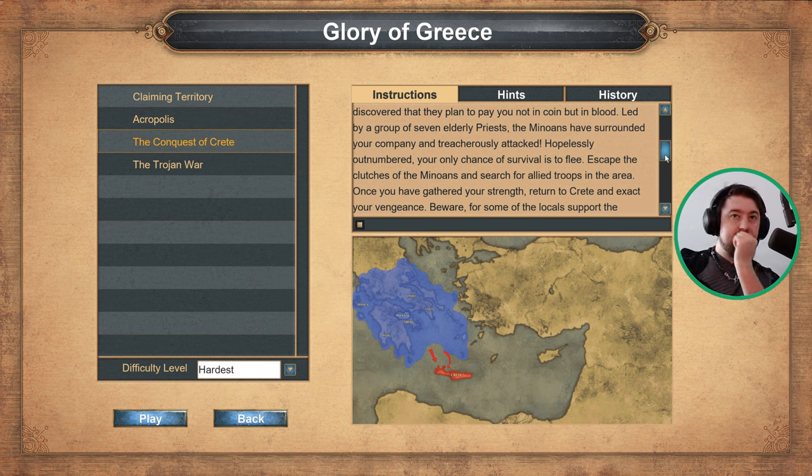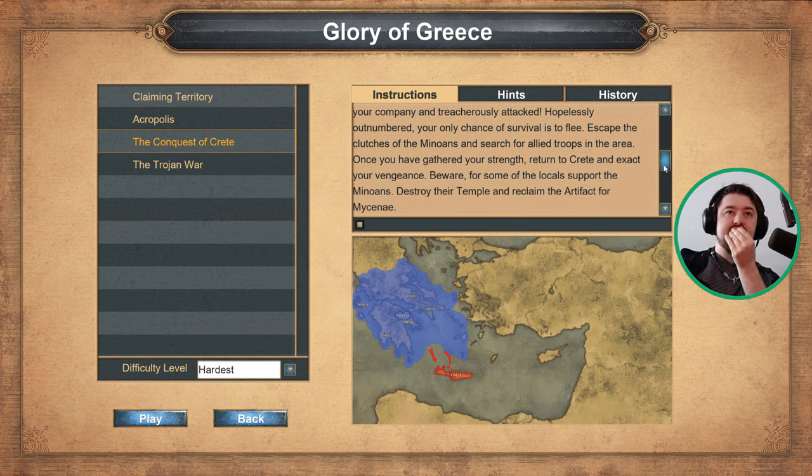Escape the clutches of the Minoans and search for allied troops in the area. Once you have gathered your strength, return to Crete and exact your vengeance. Beware, for some of the locals support the Minoans. Destroy their temple and reclaim the artifact from Mycenae.